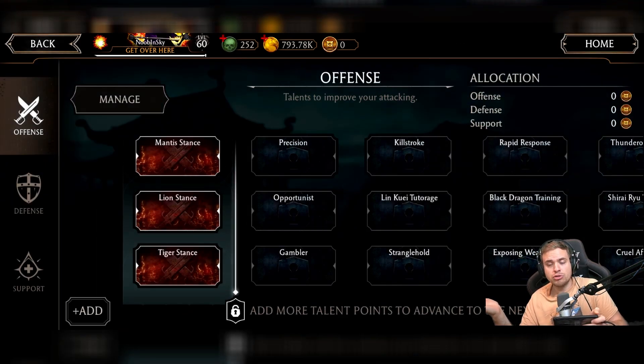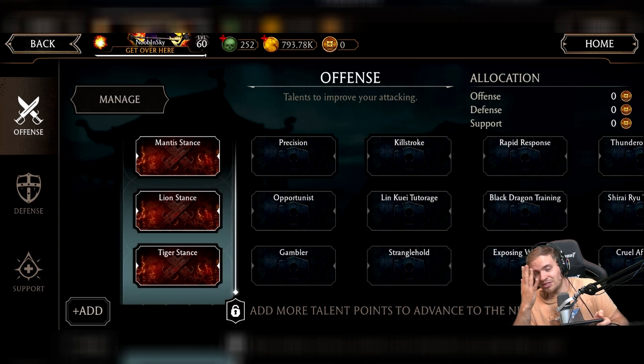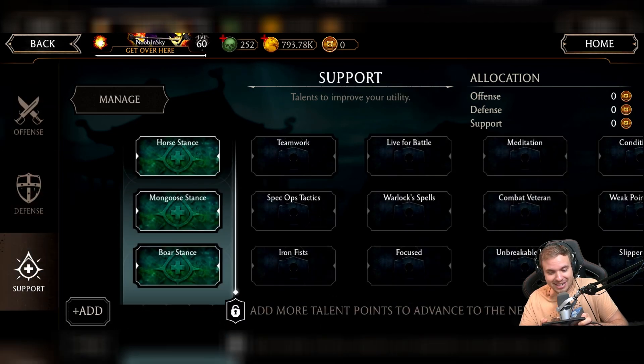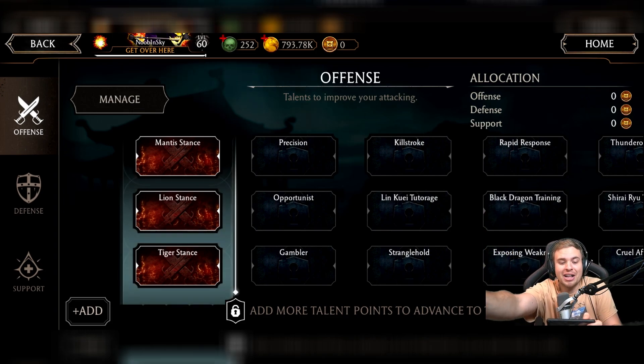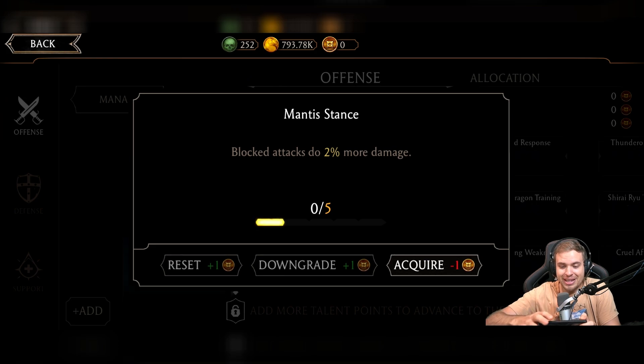What am I supposed to do? It's already hard to beat the tower, but without talents it's literally impossible. And look at this — it says now I have zero, and yet I have zero allocated. I cannot do anything.